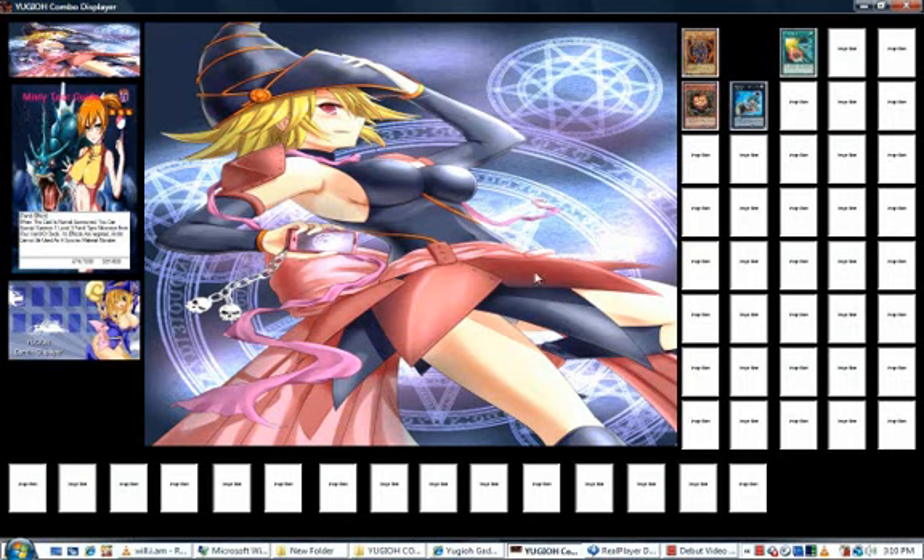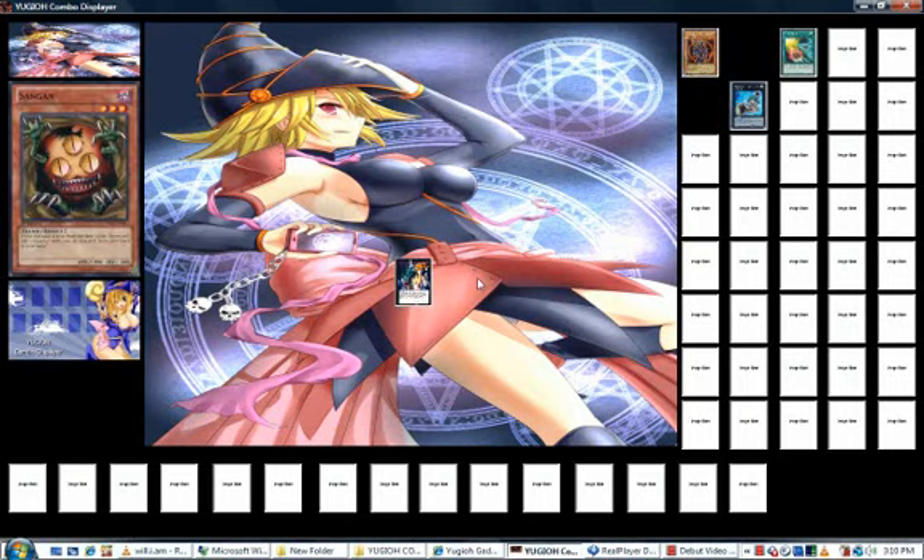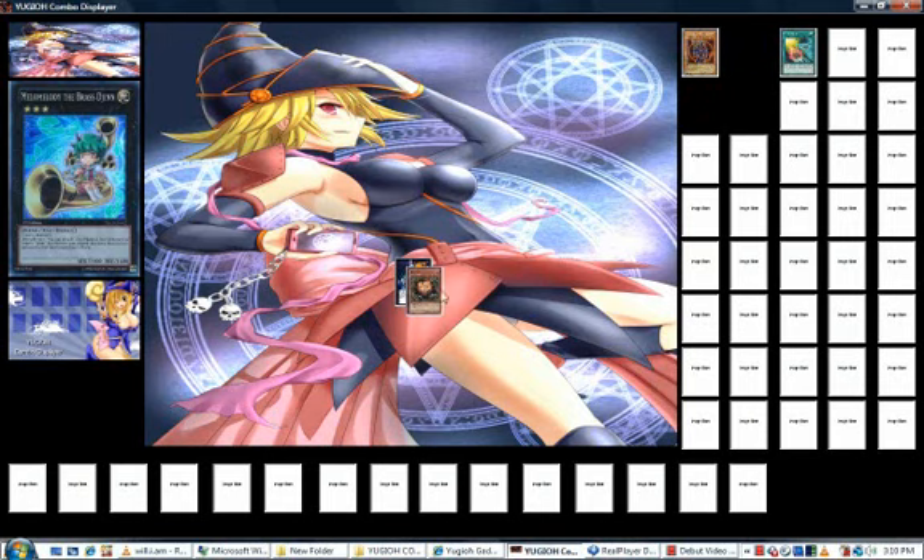I'll start off by sending a Tour Guide. Activator effect, bring out Sangan. Overlay these two to make Mellow Melody.